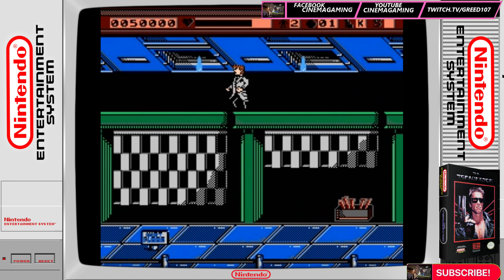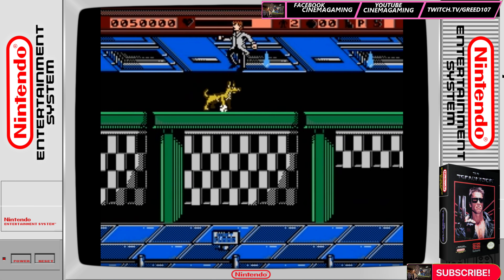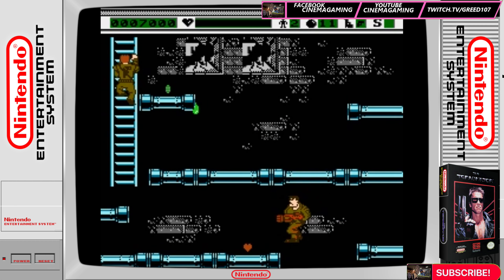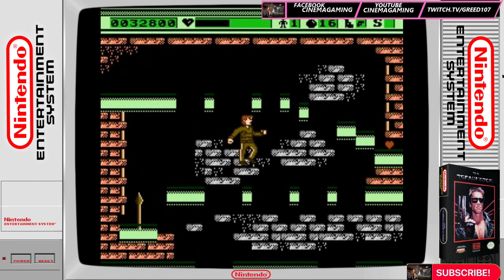Most of the enemies cannot attack you while you're ducking, and when you duck, the Terminator will just jump right over you, almost always right into a bottomless pit. The Terminator itself poses no threat whatsoever and can be killed very easily, even with kicks and punches. What the game lacks in enemy AI, it more than makes up for in bad level design, especially when you take the game's controls and collision detection issues into consideration.